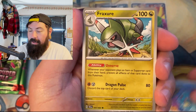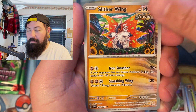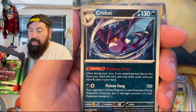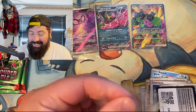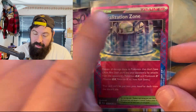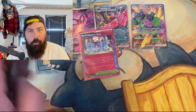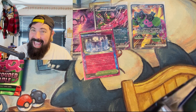Shrouded Fable keeps getting more exciting the more I open it — that Persian is going to keep me high on this set for a while. Galvantula. Oh, we got a Neutralization Zone! An Ace Spec — Crobat! Every time I see the Ace Spec card, I think that's the end of the hits, but you can get more than one. That's pretty cool. So that's three hits: a full art, a regular EX, and an Ace Spec.